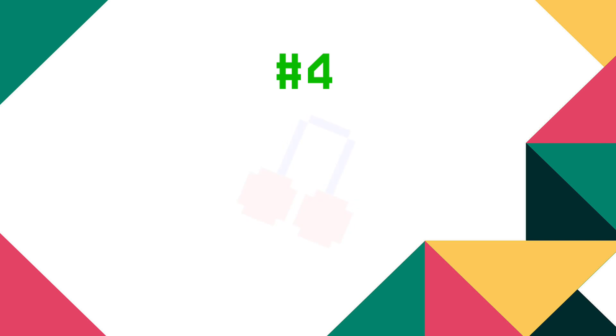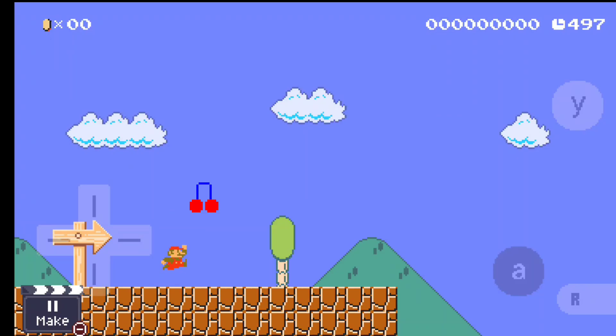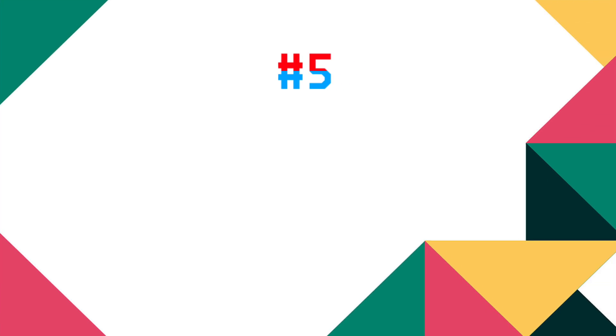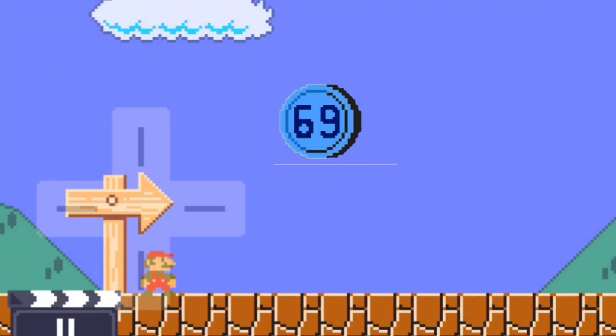Number four: Cherry. These guys are just like coins. Number five: 69 coin. This coin is special because it's blue, and when you collect it, it doesn't make the boring 10-coin noise — it actually makes a special noise.